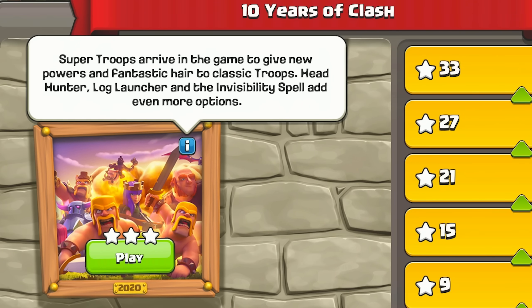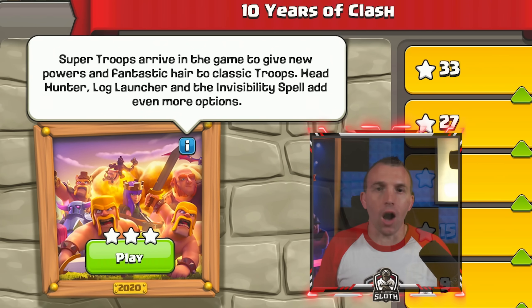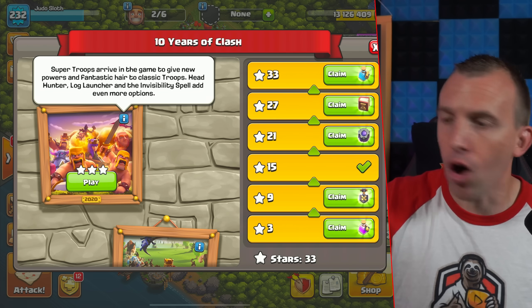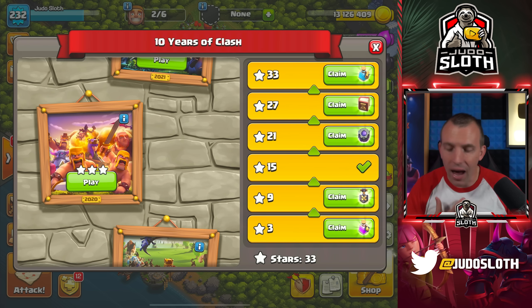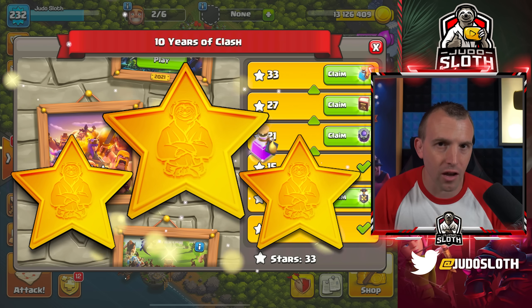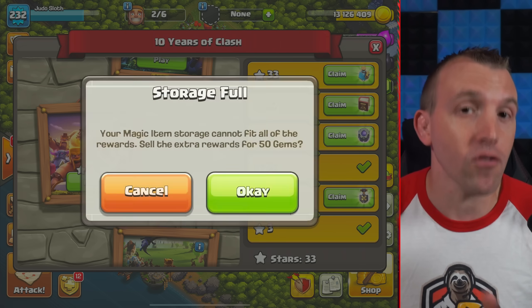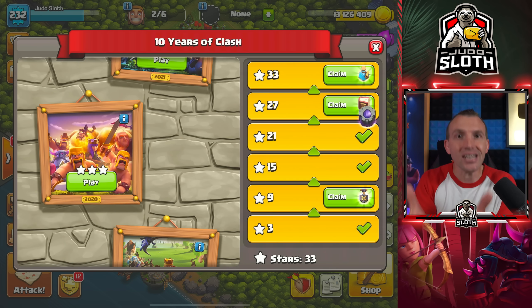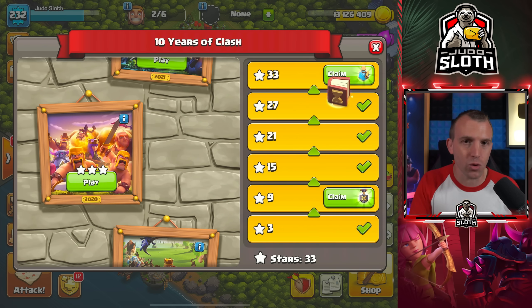I know the 2020 challenge is a tough one. Some are harder than others based on the troops we are given. Please consider the comments and messages you are sending creators — we are only human, we are only trying to help you. I personally just want to send positive vibes and help you get the 3 stars. Since this is a tough challenge and there were a lot of people struggling with it, I did want to bring you a version 2 in case my first method wasn't working for you.